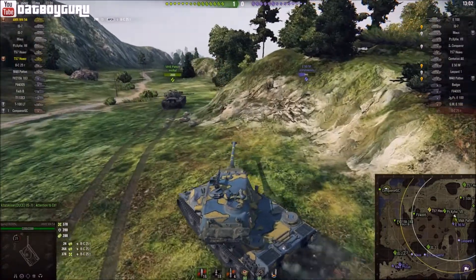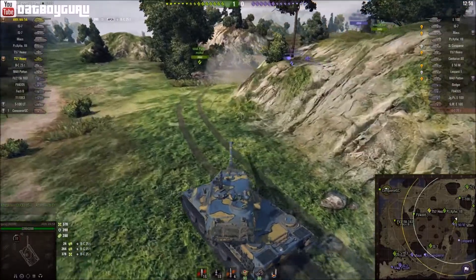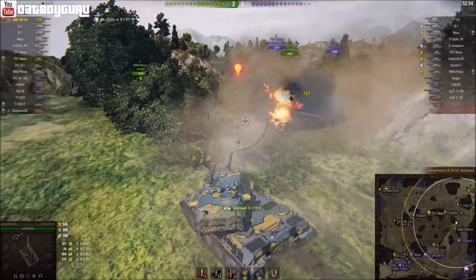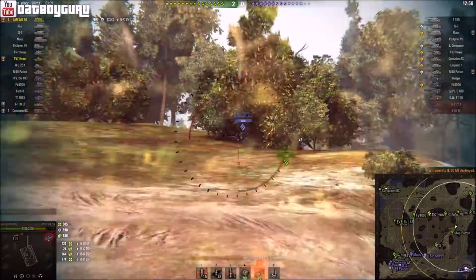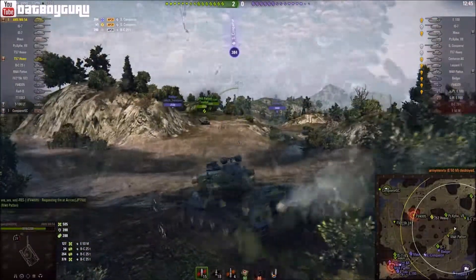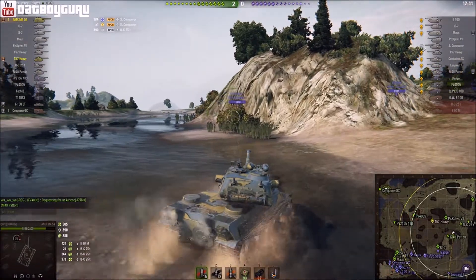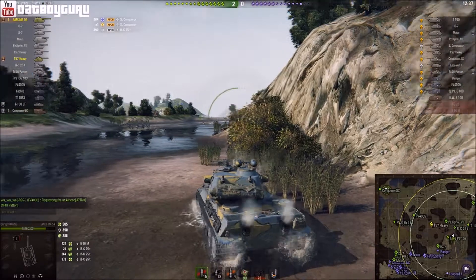Worst case I'll take one hit for it. It's quite worth it and I'm going to try and get some damage on this guy, finish him off and continue my push. Now in hindsight, I should have stopped there and got myself unlit before I moved on, but instead I decided to use the momentum and push forward, and for that I took a hit from the Super Conqueror which I could have avoided if I had gotten unlit first.